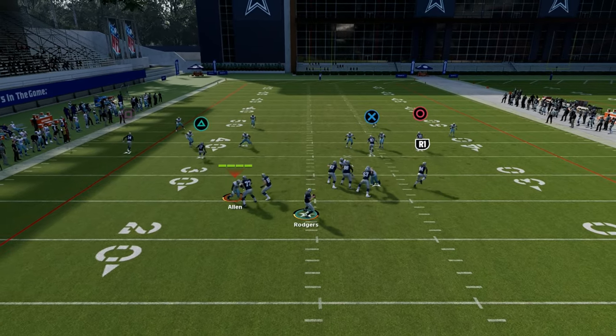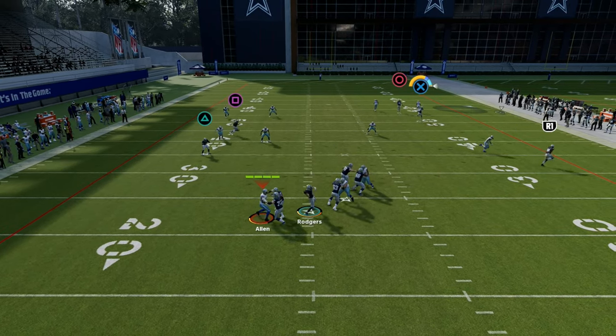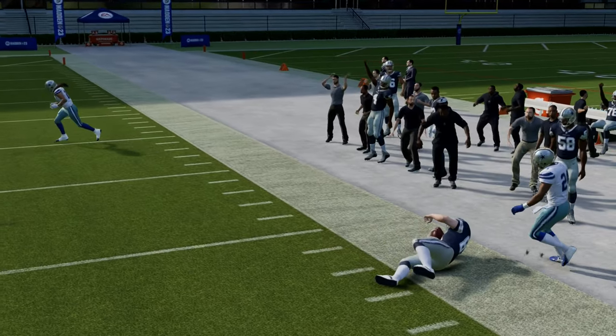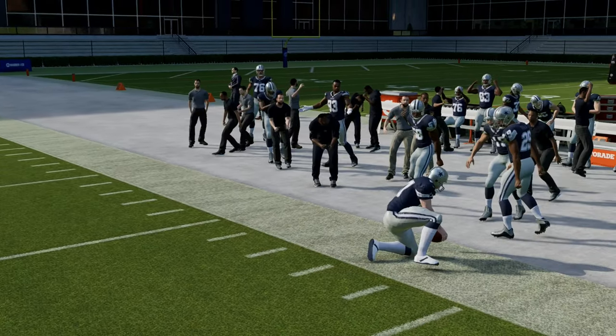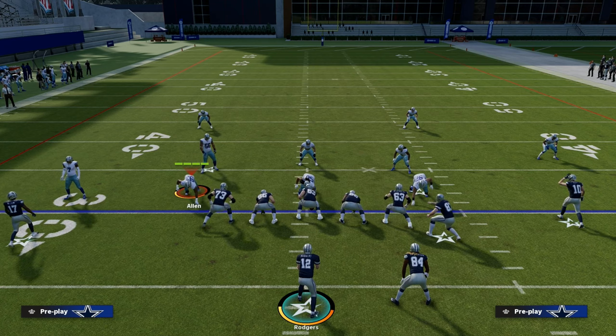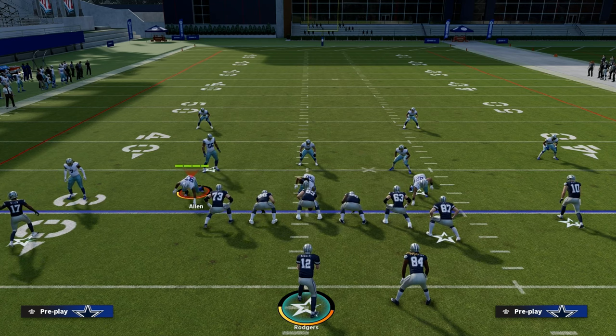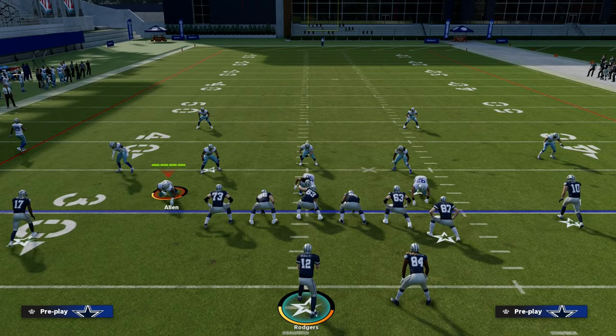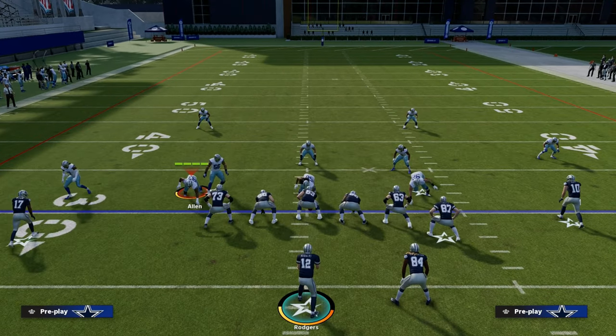If they're backed off in cover four, they're going to run to that glitchy fade and we'll be able to throw the tight end corner. This tight end corner is probably one of the best routes in Madden, especially if you have the Short and Elite ability. Short and Elite is a great route running ability that's going to allow you to do really well against man coverage.